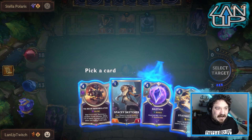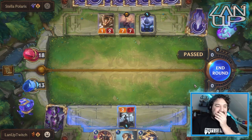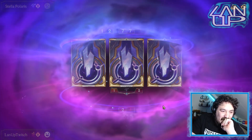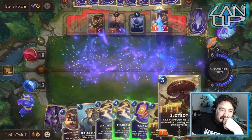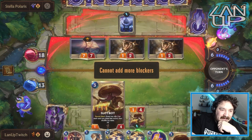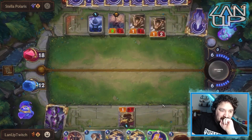I might definitely end up regretting this choice but I'm going to do it nonetheless and see what happens. End the round — I feel like I need to play Slot Bot. We could go with more Pick a Cards. Slot Bot lights the way. We defend here and here. We could get the Tribe Beam up slightly.